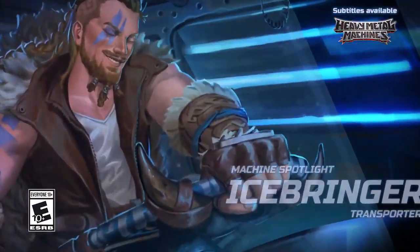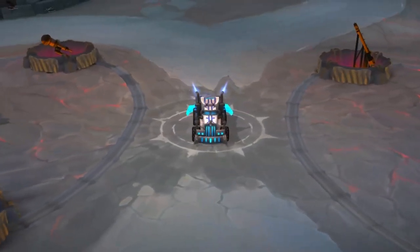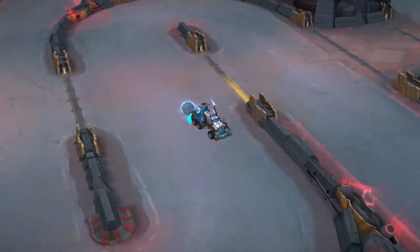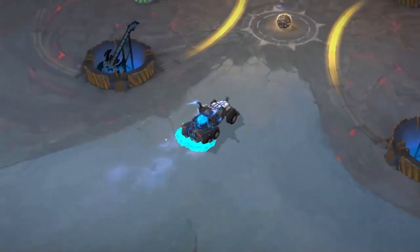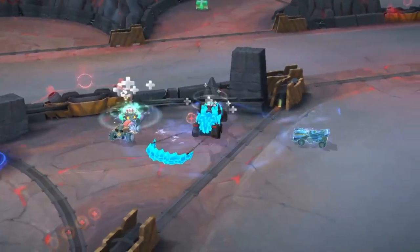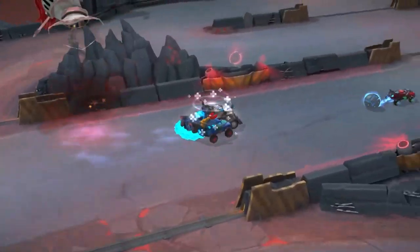Hi, I'm Stingray. Welcome to the Machine Spotlight. This is Icebringer, the Frost Giant. Coming from the north, the Icebringer has a self-explanatory name and might show up to cool things down. Icebringer is sturdy. This transporter is able to tank lots of damage and disrupt a match due to his icy abilities. All this power requires great maneuvering skills because the vehicle is a heavy truck.